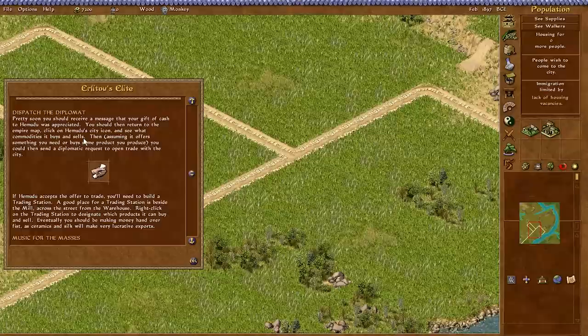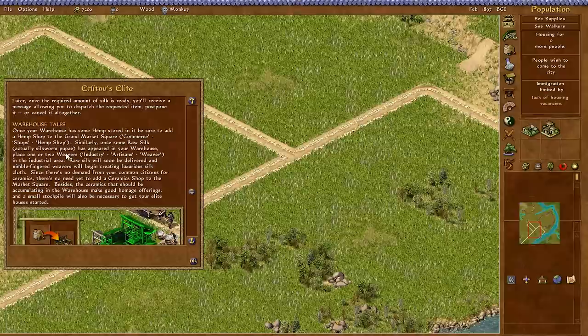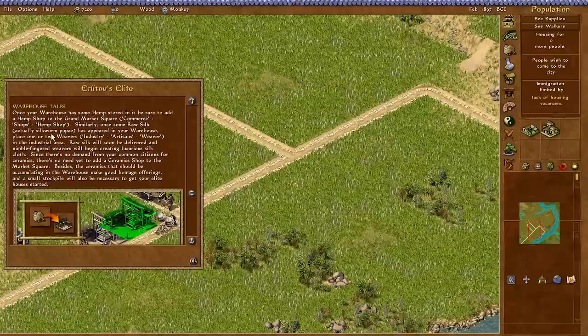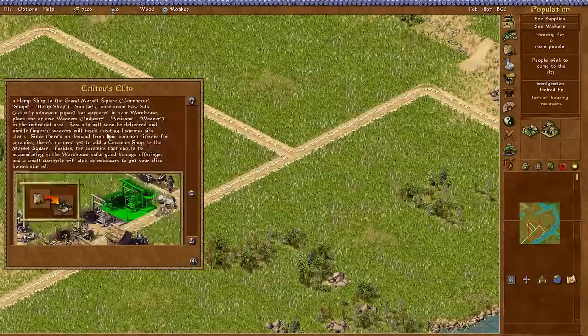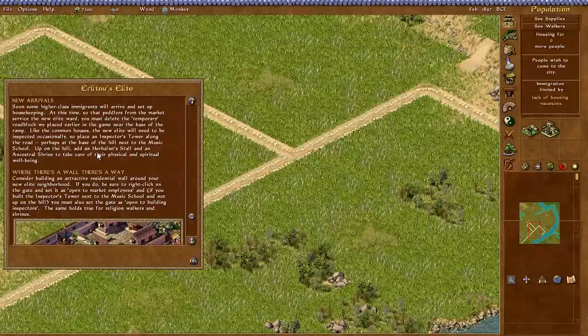Warehouses, dispatch a diplomat — pretty soon you'll receive a message of a gift of cash. Music, hemp farms, remember the ancestors. Right-click the houses. Hemudu will request some bolts of silk. Once your warehouse has some hemp, set up a hemp store. And from bland to plain food — we did that last time. A full mill moved to elite, and there are big elite housing plots.